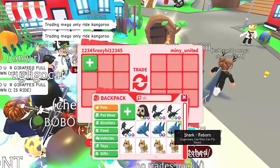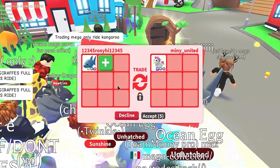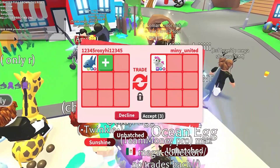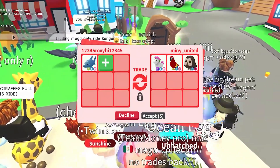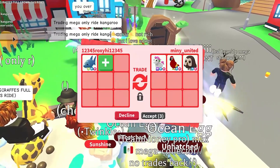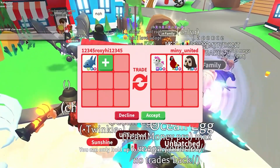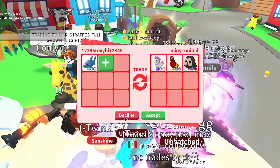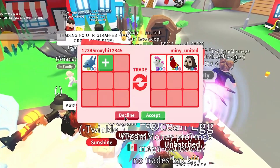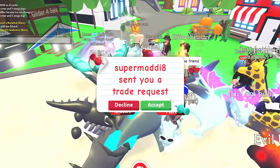When you click on an item in the trade menu, it is removed from the trade. When a trade starts, a counter in the bottom right corner of the menu starts counting from 5, and the timer resets every time a player adds or removes an item. This cooldown prevents users from accepting a trade by accident. When the countdown is complete, the button changes to a green accept button, which both parties must press in order for the trade to be completed.